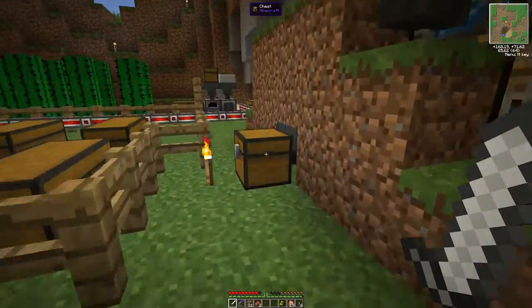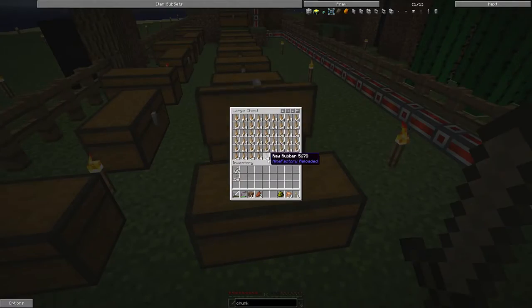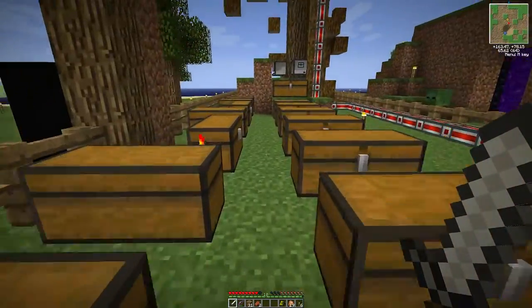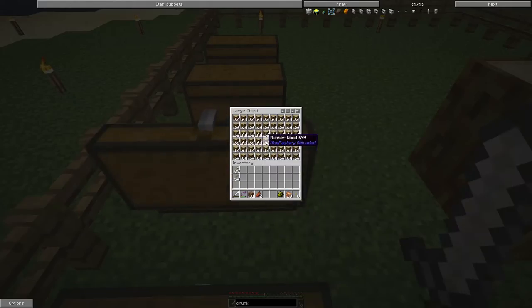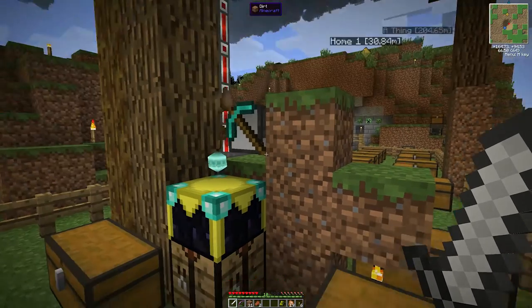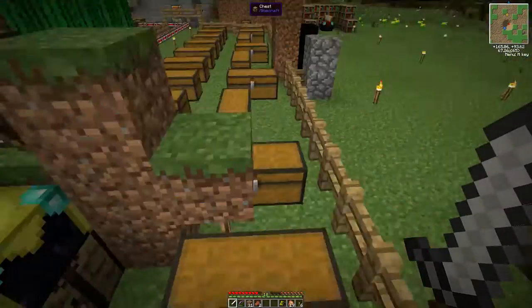All of these chests in here that I put in — rubber wood and raw rubber — every single one of them is completely full. It is crazy. We have so much wood, it's insane. The turtles sitting up here are running a program I made called 'suck refuel.'